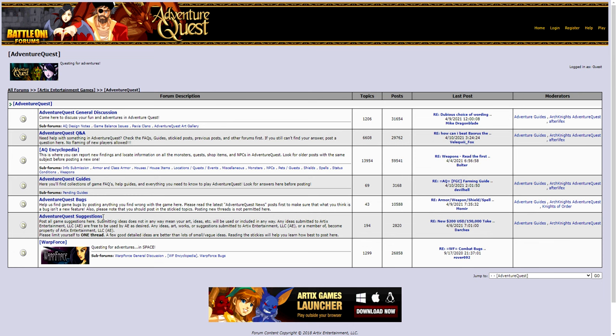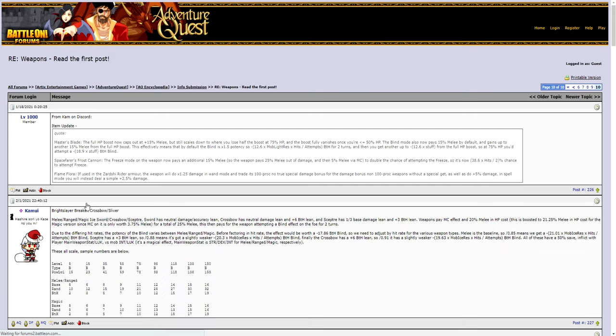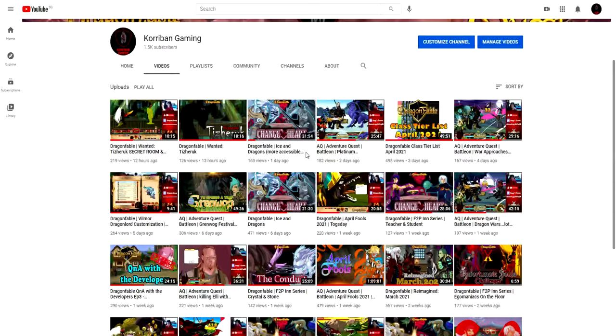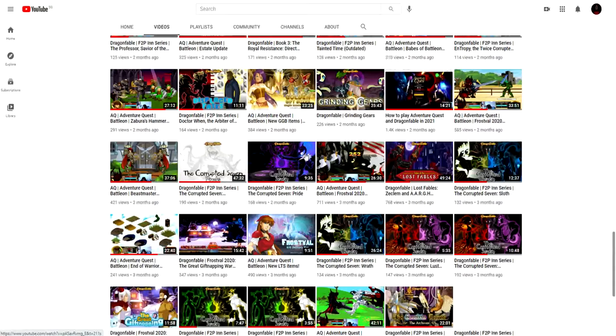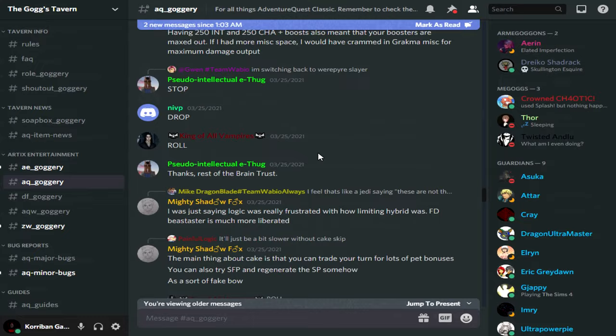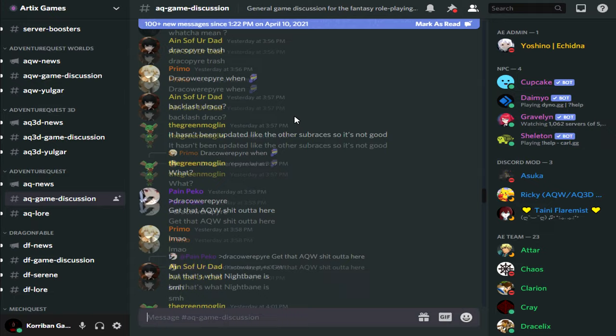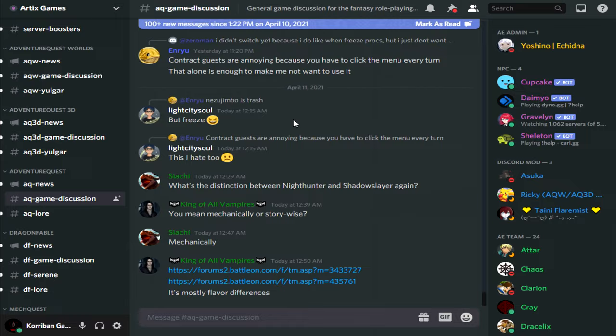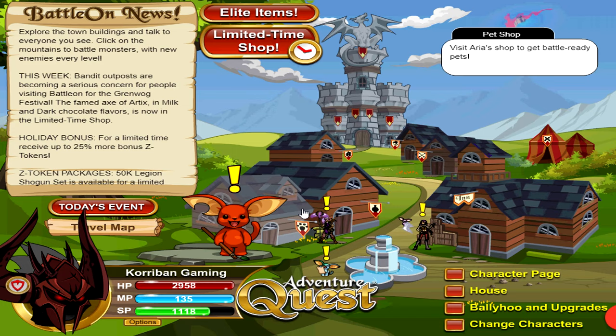Always check the official info subs first before buying any item — especially Z-Token and Golden Gift Box items. Unless you're a huge whale who buys everything, I highly recommend going to the official Battle On forums, waiting for the info subs, and then seeing if the item is worth buying for your build. You can also check out my YouTube channel — I post weekly videos covering almost every item. You can also hop on fan-made discords like the Gox Tavern or the Gox Chin, or the official AE discord, where other pros and whales share their opinions on whether items are worth buying, ensuring you don't waste gold or Z-Tokens.